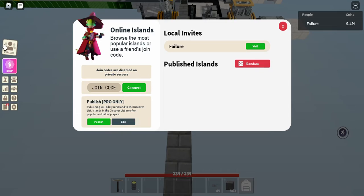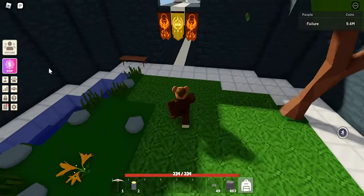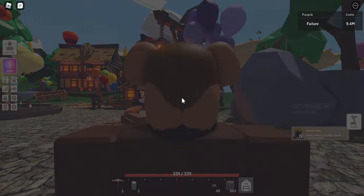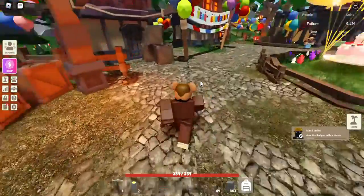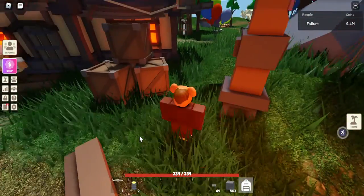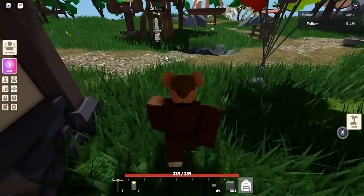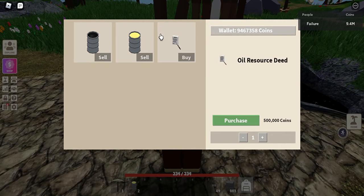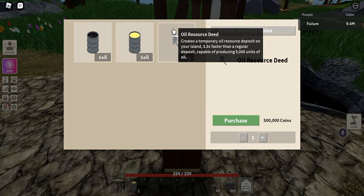Let me go to the hub. You want to look for the oil NPC over here. Oil research: create a temporary oil research deposit on your island, three times faster than a regular deposit, bouncing on five thousand units of oil.